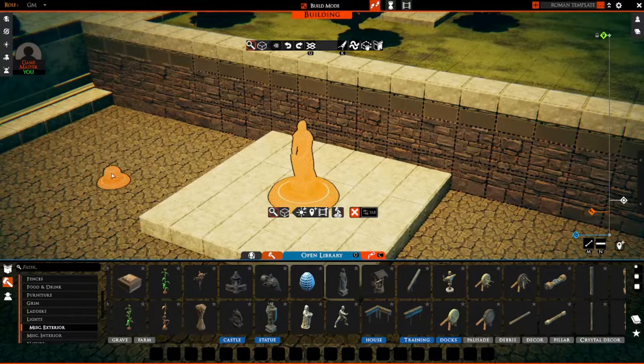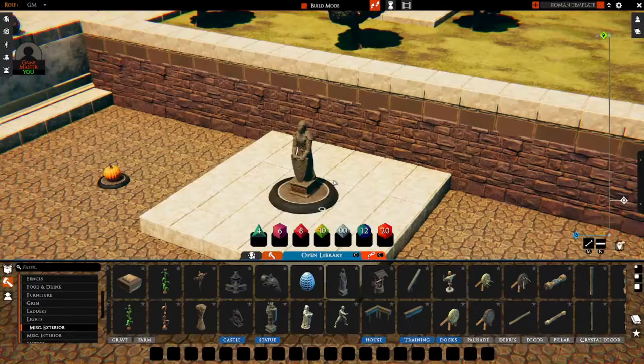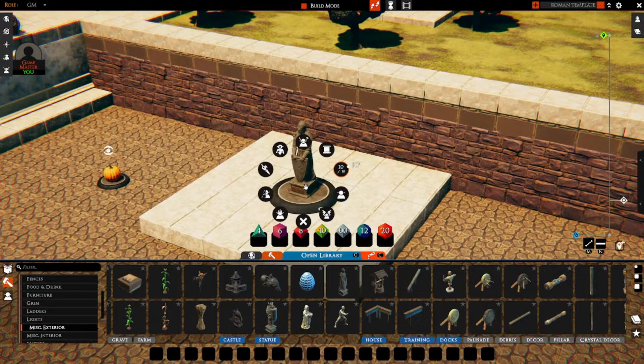You might also notice that I have converted our pumpkin over here previously to a creature. Hit tab again and now right-click the statue, which is now a creature — who knew? You'll have lots of options here and some can actually lead to a lot of new creative ideas, but what you want to select is GM Tools.